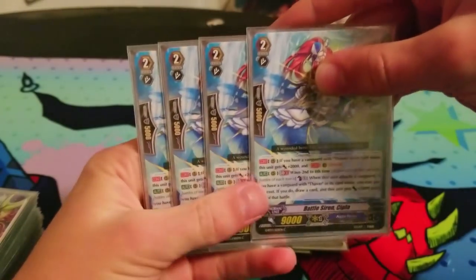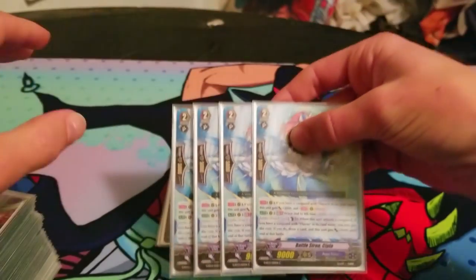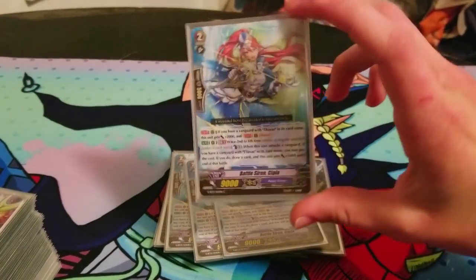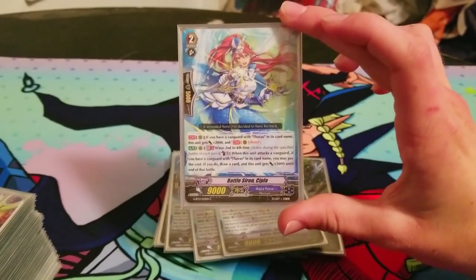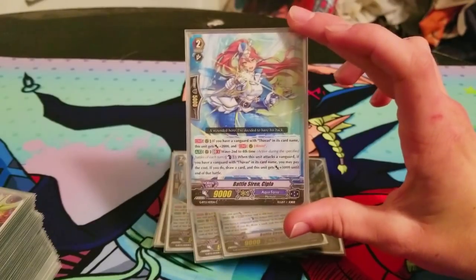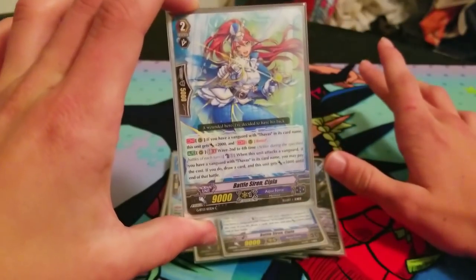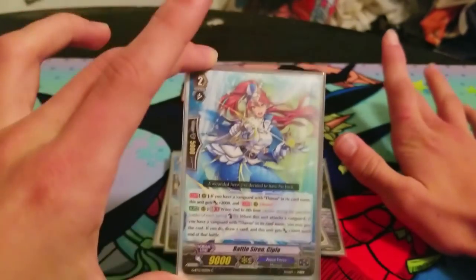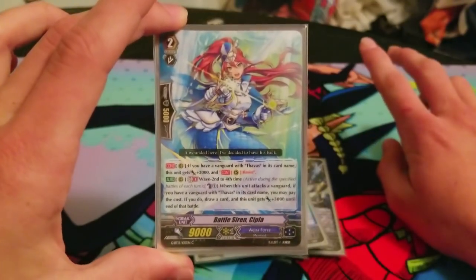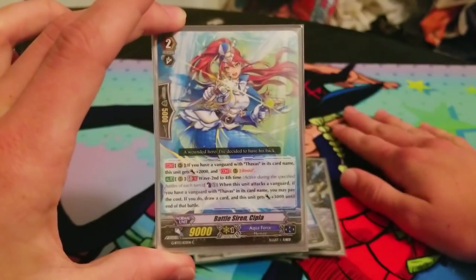A new grade two: Battle Siren Sipla. Her continuous skill is: if you have a Thavas Vanguard, she gains 2k and Resist, which is amazing. Everything in this deck either inherently or through a skill gains Resist — through its own skill or from Thavas. It's fantastic.